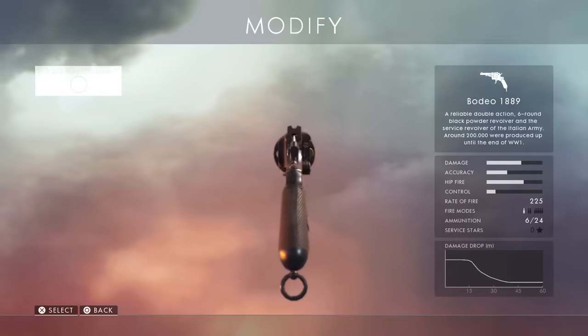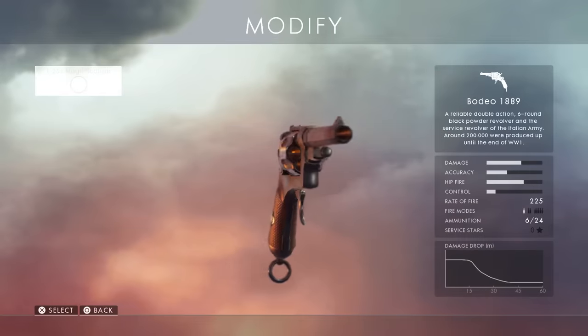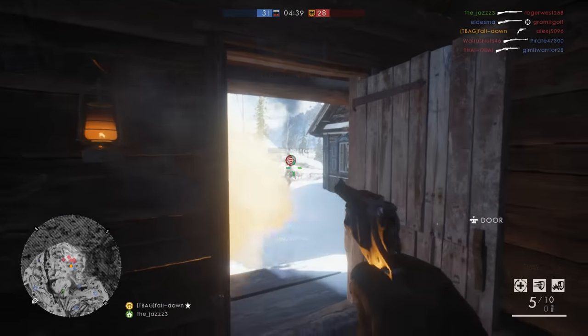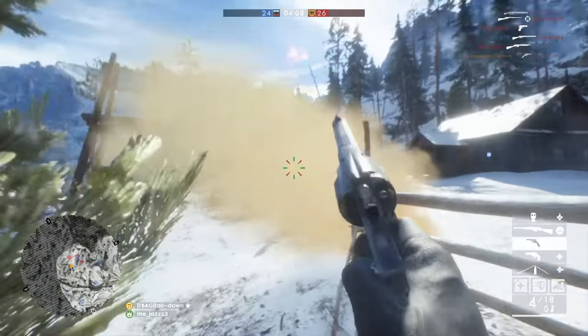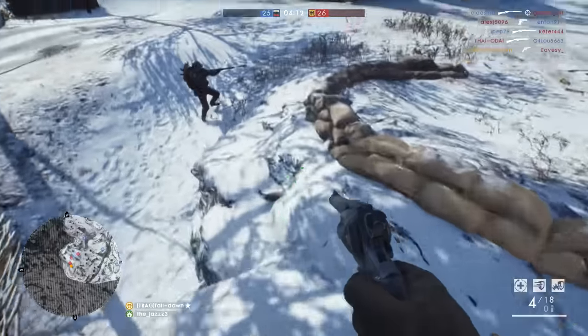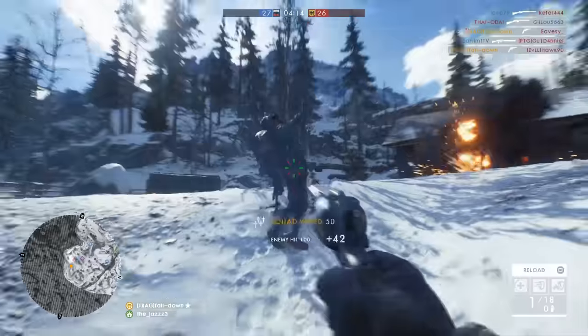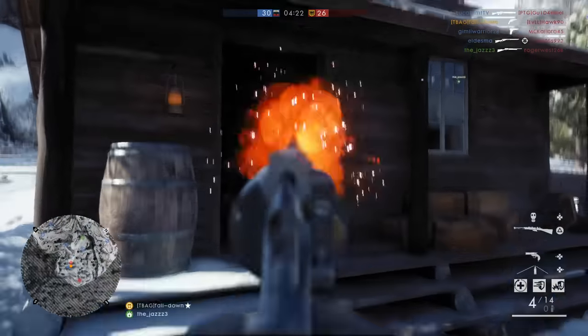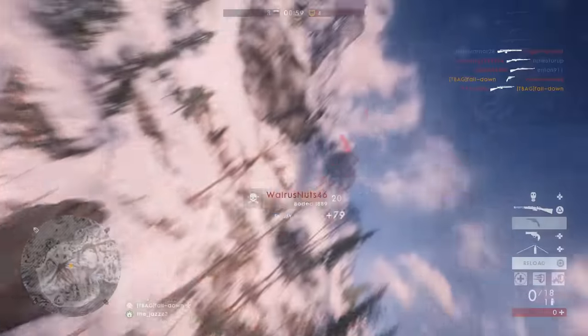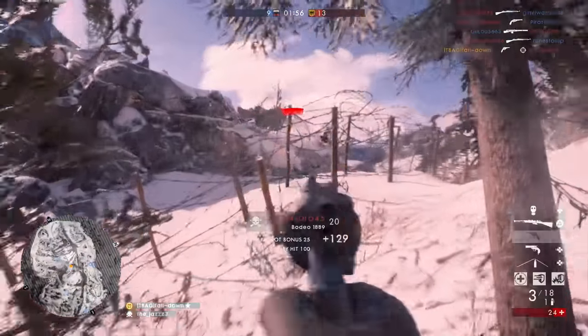A little bit better but still trash — the Bodeo 1889. The Bodeo is in a lot of ways very similar to the Bulldog revolver, but it has a couple of things that are slightly better: a higher minimum damage, higher bullet velocity, a little bit faster reload speed. Everything else is pretty much the same, just a teeny tiny bit better than the Bulldog, so in my opinion it still falls in the trash category.